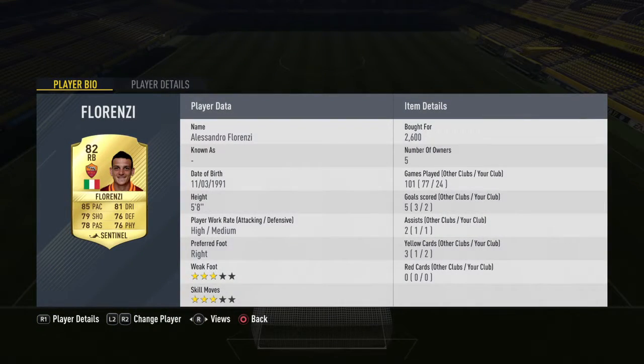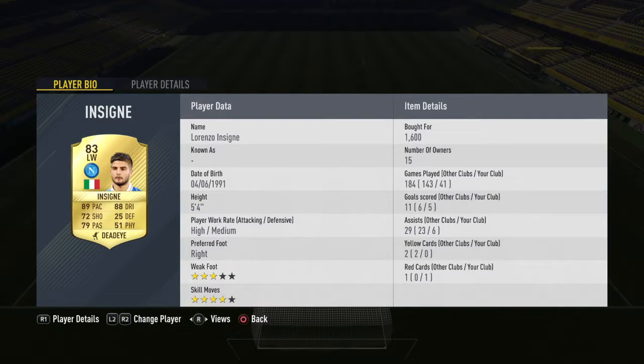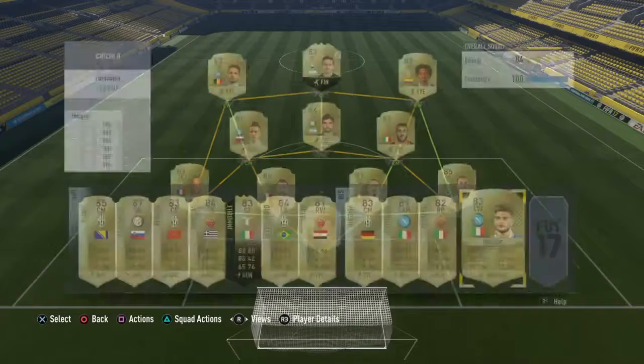Then we've got Florenzi at 2.6k — 85 pace, 82 dribbling, 79 shot, 780 pass, 76 finishing, 76 physical. He can basically play anywhere upfield and with 79 shot he could even be a striker — a bargain and a great all-round player. And then last but not least, Insigne at only 1.6k. He rips the opposition's defence to bits — 89 pace, 88 dribbling, like a little ninja at only 5 foot 4. He can get past anyone and dribble anywhere. Even though his goals and assists aren't that great, he's definitely one to get for his dribbling and passing to create opportunities.